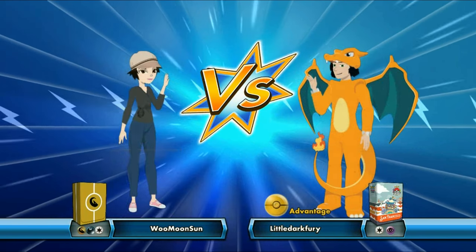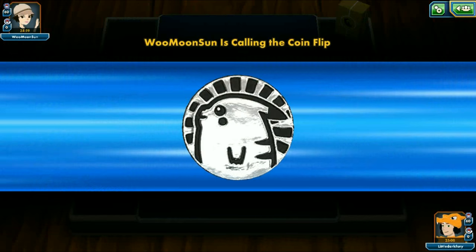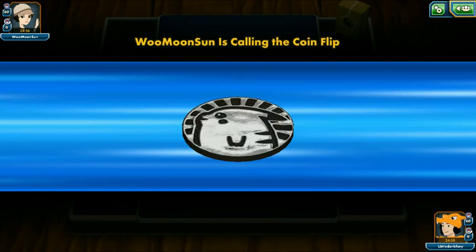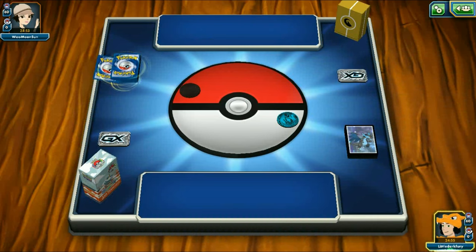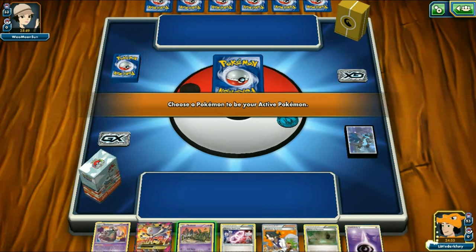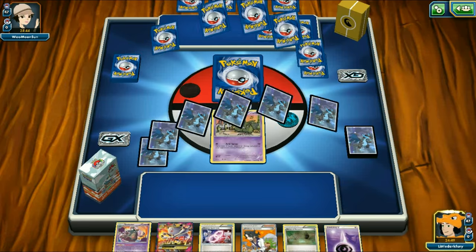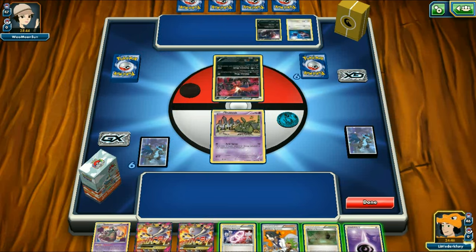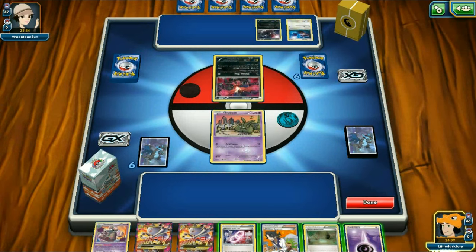We don't need to do too many games since everyone plays this deck, but it looks like we're playing against a Dark/Giratina deck. That's actually not a bad matchup — it's one of the top decks and this deck can handle it. He doesn't play Garbodor because I didn't see any psychic types, and no Hoopa either, which is interesting. Our hand isn't very good though — I've got a Spirit Link, Garbodor, psychic energy, and this... hopefully we can get an N.